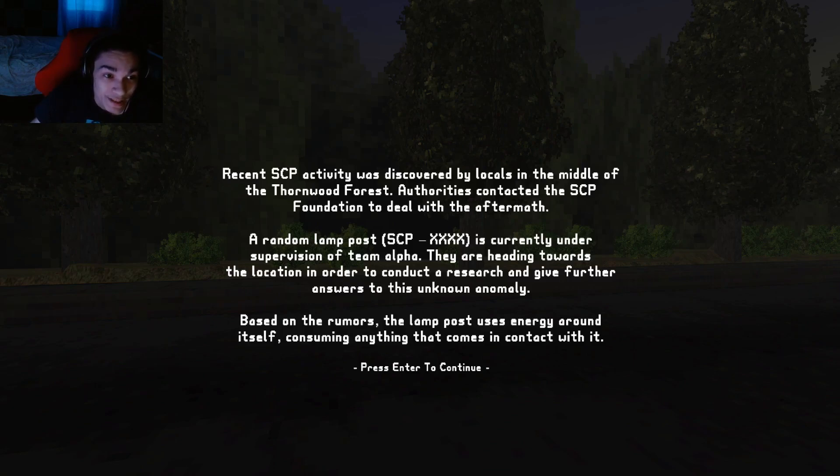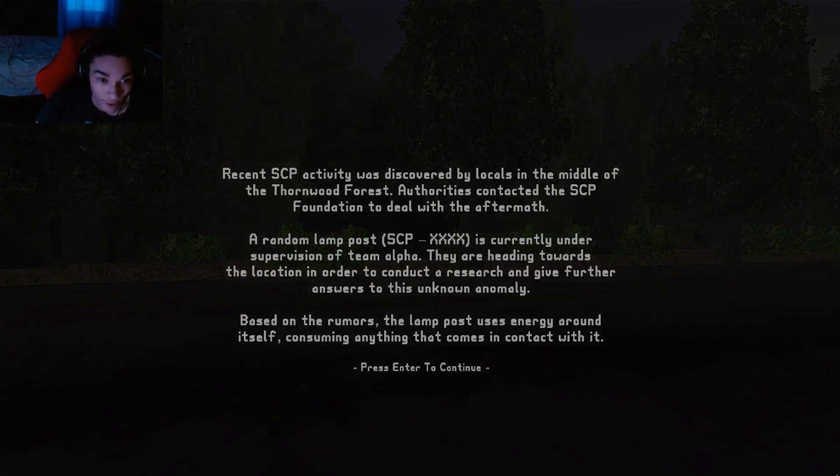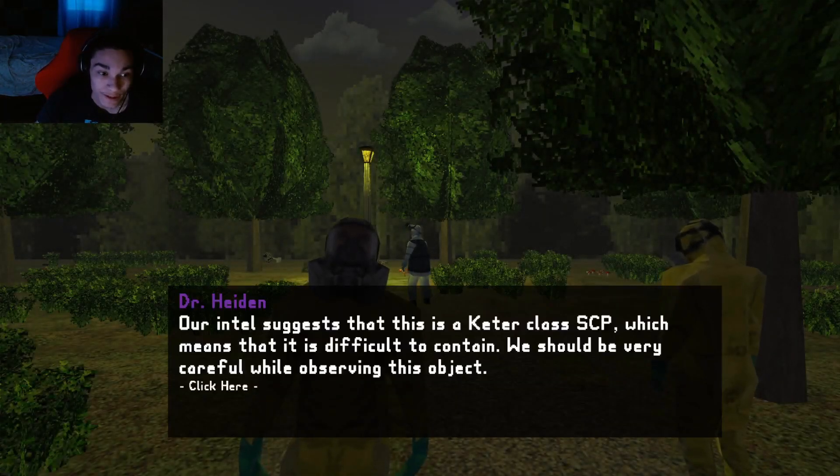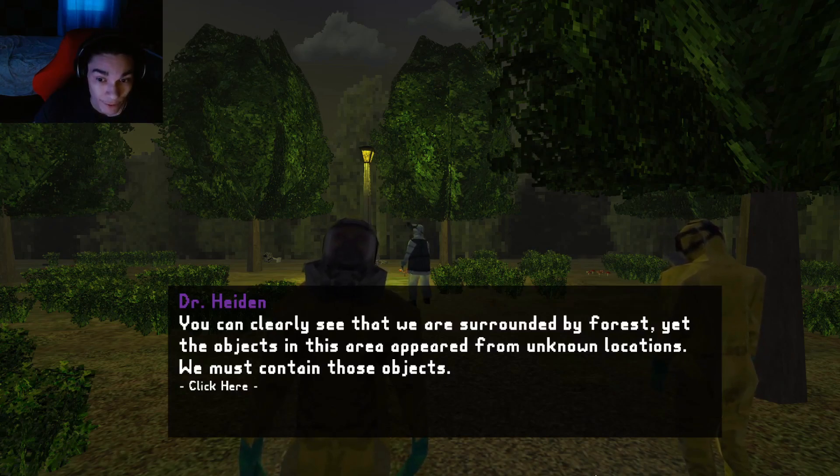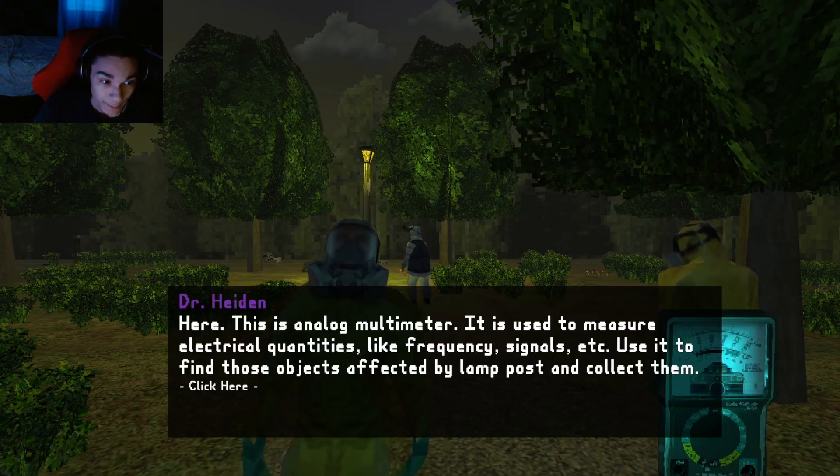The recent SCP activity was discovered by locals in the middle of Thornwood Forest. Authorities contacted the SCP Foundation to deal with the aftermath. Our initial assessment suggests this is a Keter class SCP, which means it is difficult to contain — we should be very careful while observing it. The SCP doesn't show signs of mobility but is somehow capable of disappearing from one location to another in seconds. This is an analog multimeter used to measure readings.